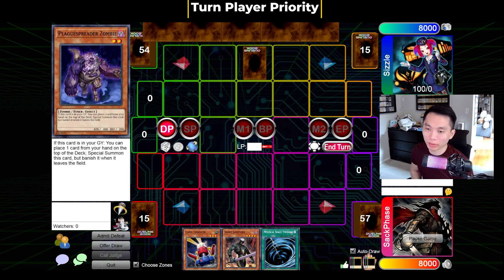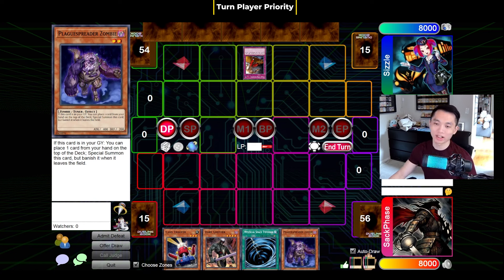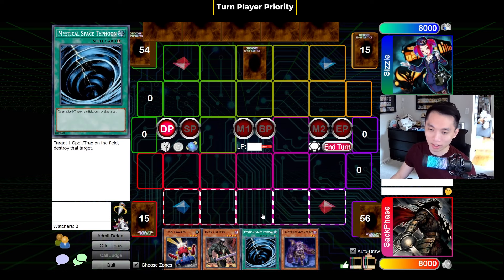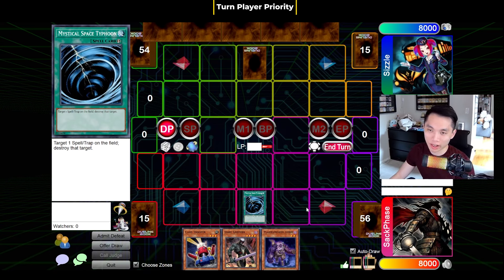Now going over some turn player priority — this isn't the same as summon priority where you can use an ignition effect after summoning a monster. This is just referring to general player priority. A really easy case of showing this is when my opponent has Trap Dustshoot set. Obviously it's my turn and I'm about to draw for turn in draw phase. If I don't know what's set but I want to play around it, I can retain turn player priority and activate MST before they have a chance to do anything — I can just MST away the Dustshoot.